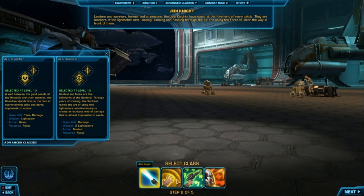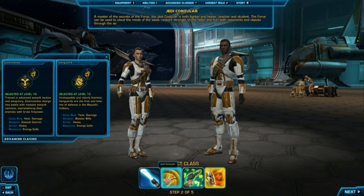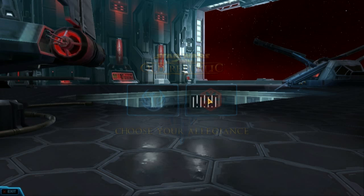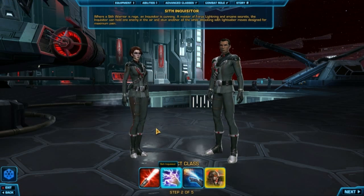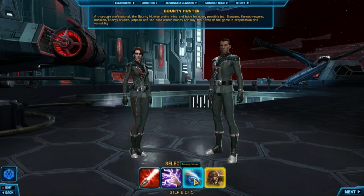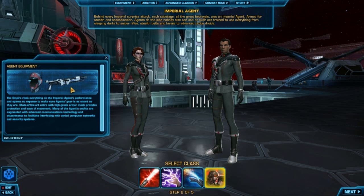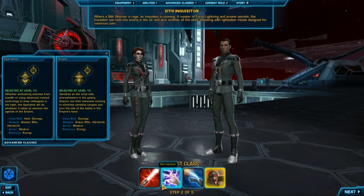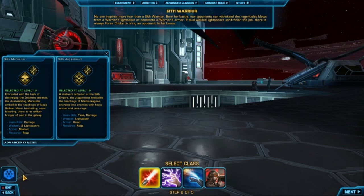I'm limiting it to personal reasons, because the pairs here start on the exact same planet — these two share a planet, and these two share a planet — so I'm not going to do those immediately. So for the Republic, you guys can choose these two. And now for the Empire: your choices are either the Imperial Agent, which uses rifles and only medium armor. You can go Sniper, which is just straight-up damage using sniper rifles and a knife in their offhand. Or you can go Operative, which can be straight-up damage or healer, and they use rifles. I don't really know if I want to do an Inquisitor, because I've already experienced that planet with my Warrior.